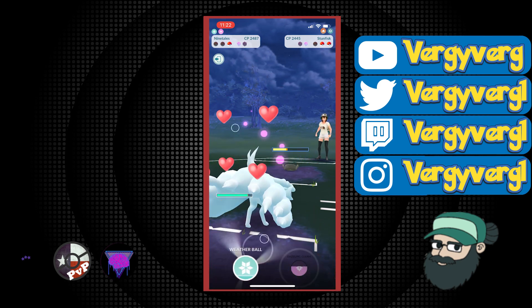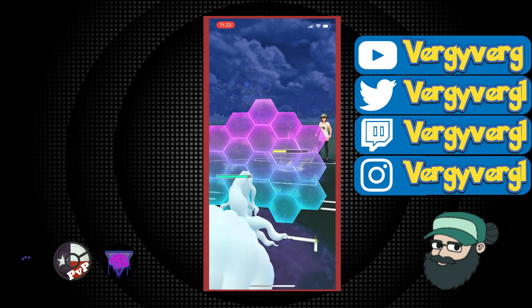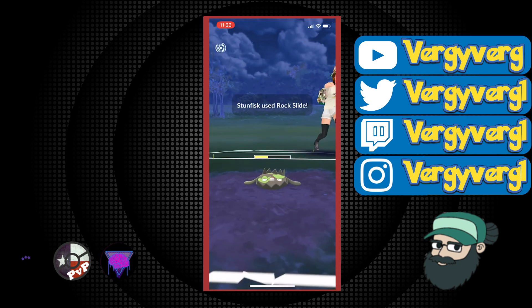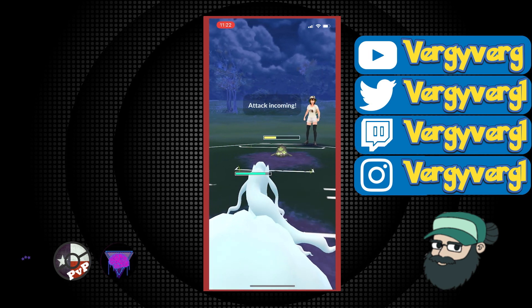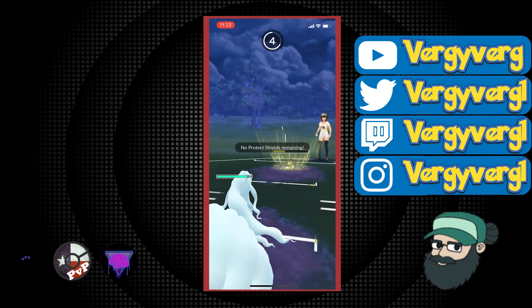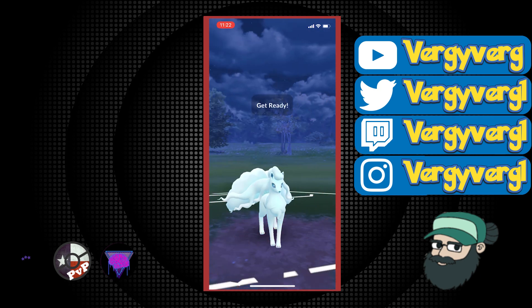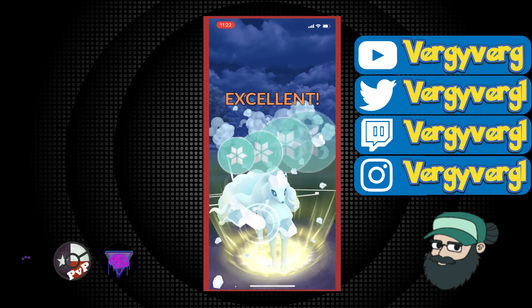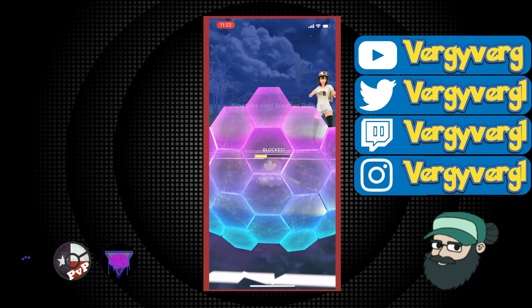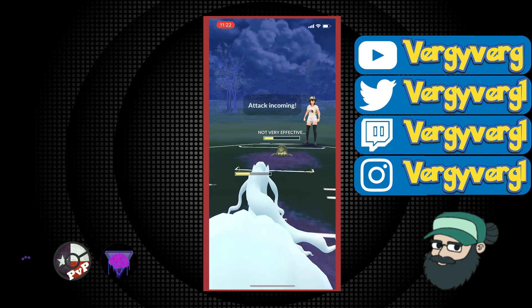One Weather Ball landing here would be significantly good. Obviously this is going to shield — they still have the Politoed with like 40% HP in the back. I'm obviously not going to win this game, but I always play out my games. If I can land a Weather Ball on this, at least it would take this out. They're definitely going to have to shield this Galarian Stunfisk. Charm damage is possibly too much for Politoed to handle. We would definitely live a Weather Ball from this range from a Politoed. The Rock Slide is definitely going to finish us and we're never going to make it to this Weather Ball — that's GG.